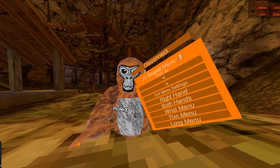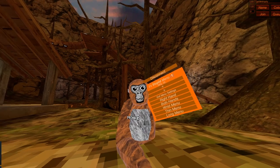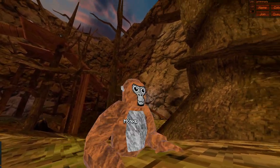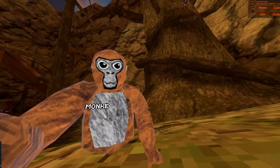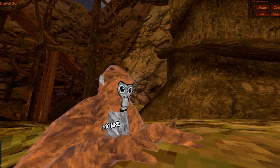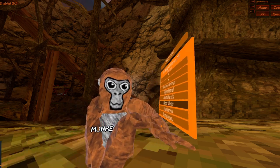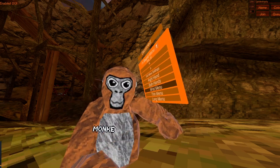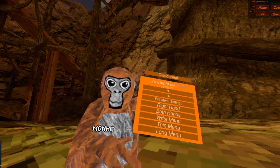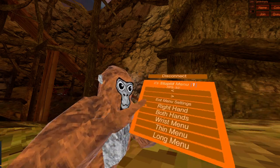The nice thing is you can drop it or just throw it — look, it's just stuff. Then the next one is like if you press here, you have the menu and it's floating on your hand like this.